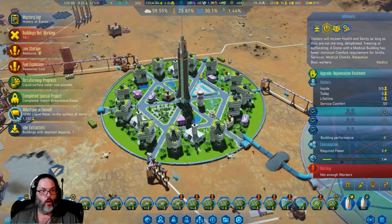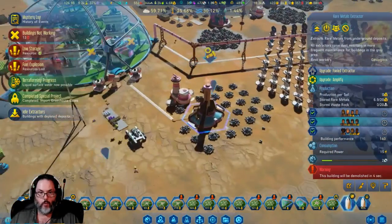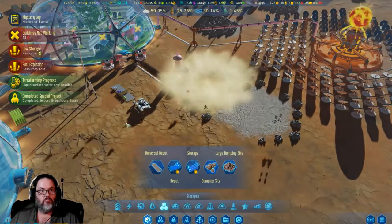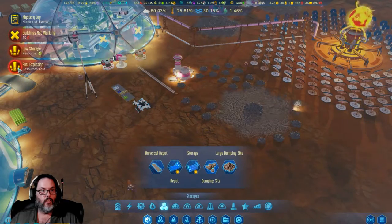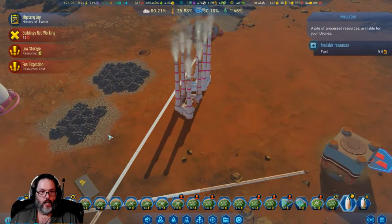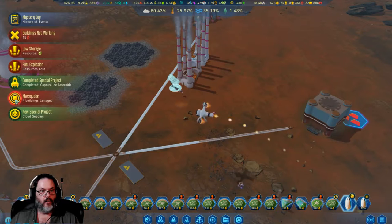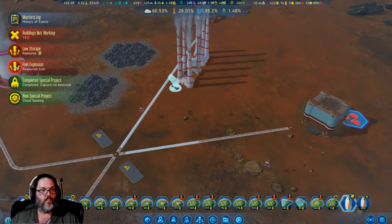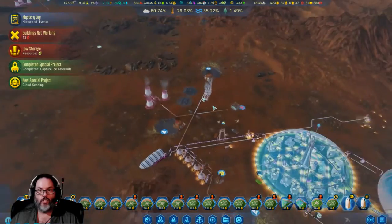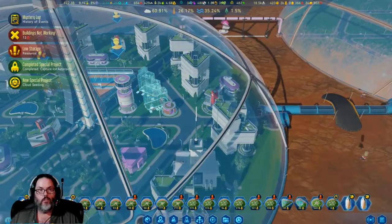Toxic rains. We have liquid water on the surface of Mars — excellent. A rare metals deposit — all right, we will blow that up. Fuel explosion — what the hell happened? Must have got hit by something. We're going to plop that in there. Four buildings damaged — they should get fixed. VR workshop — all right, still waiting on those.